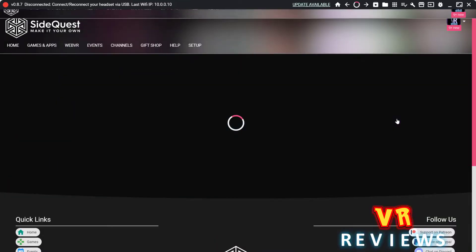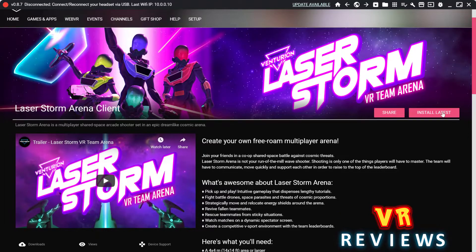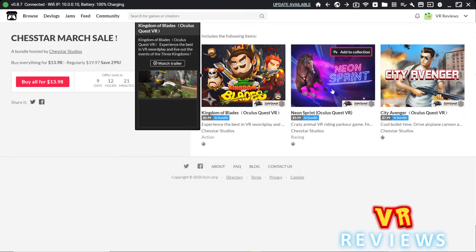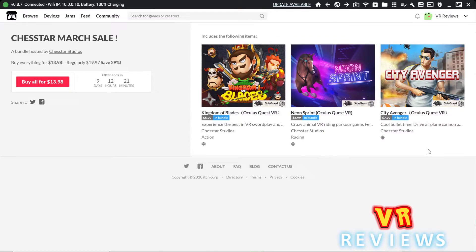A quick mention — in my last Quest Digest video I mentioned Laser Storm Team Arena, and it's now out in the Sidequest store. There's also a March sale going on with Chessstar. These are Sidequest games you need to pay for, and there's a link in the description below.